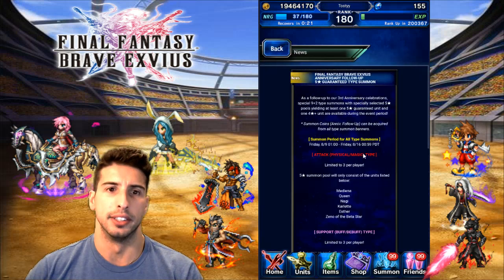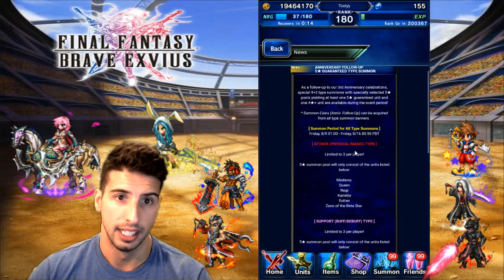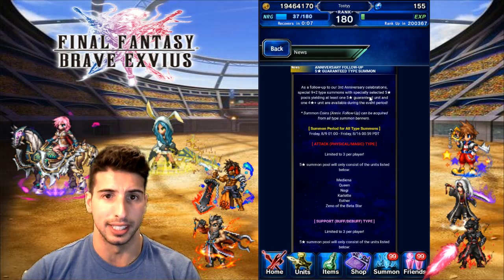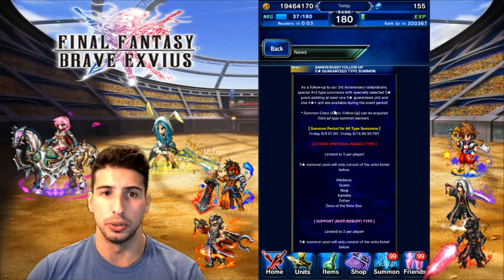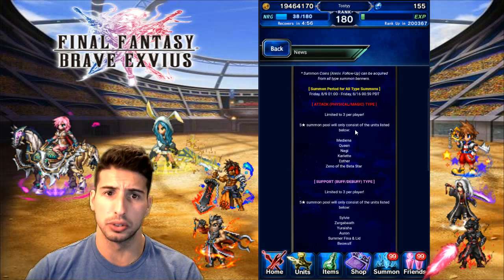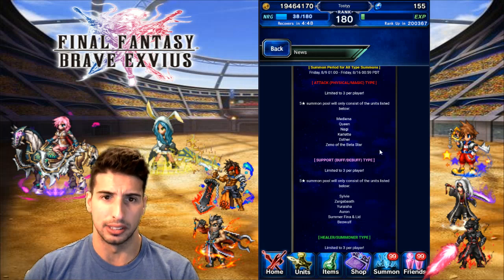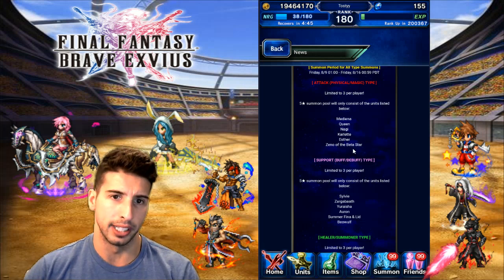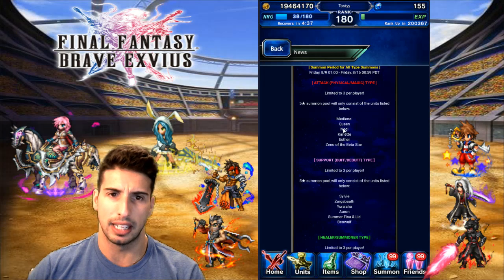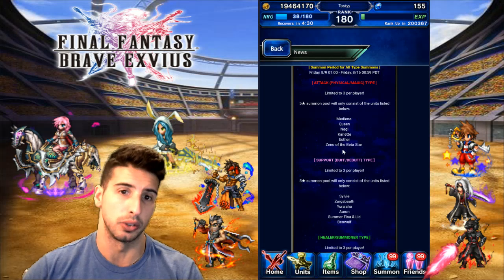Finally, the Final Fantasy Brave Exvius Anniversary Follow-Up 5-Star Guaranteed Type Summons. As a follow-up to the third-year anniversary celebration, special 9+2 type summons with a specially selected 5-star pool — yielding at least one 5-star guaranteed unit and one 4-star-plus unit — are available, limited to three pulls per player. Physical and Magic type: you can summon for Medina, Queen, Najee, Carlet, Esther, and Zeno of the Beta Star. The big money here is Carlet, Esther, and Zeno of the Beta Star. Najee is not bad as a hybrid damage dealer, but those three are the priority.